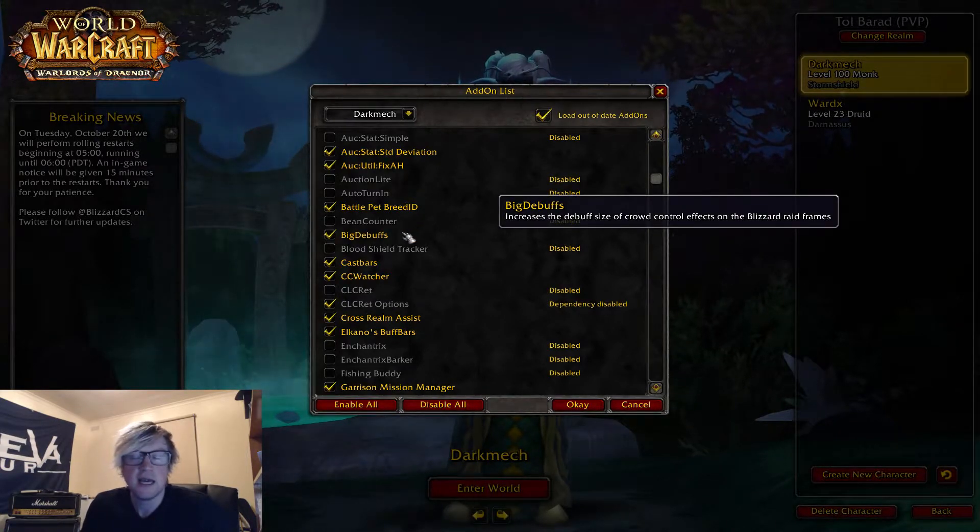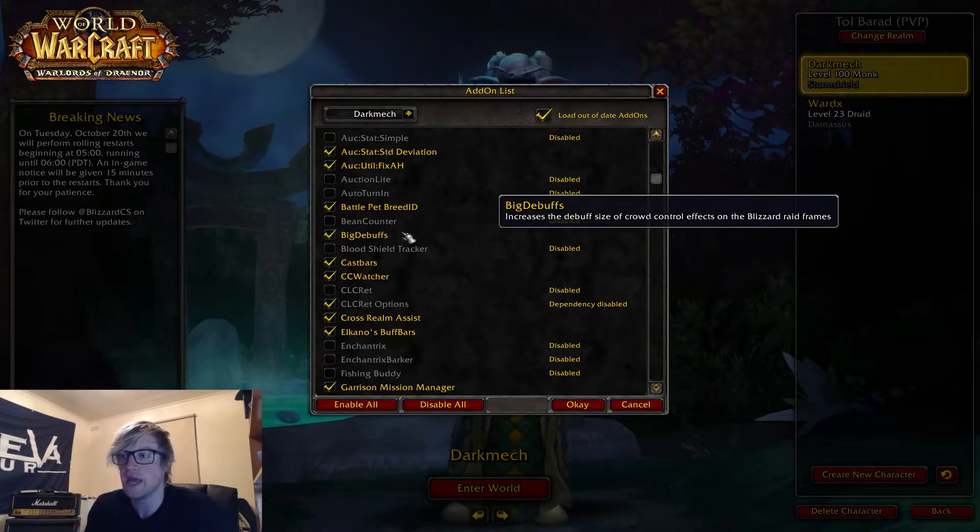Big Debuffs has been on a lot of my recent videos. It's a great add-on for showing how long you've got on Grounding Totem, Ironbark, or Fort Brew. It's a big icon that comes up next to your player frames, and I'll show you that when we're in game.